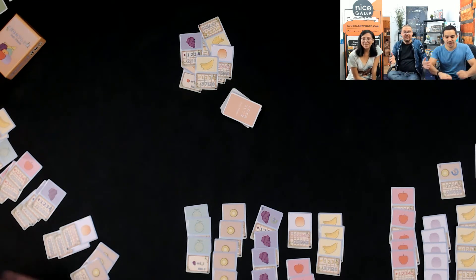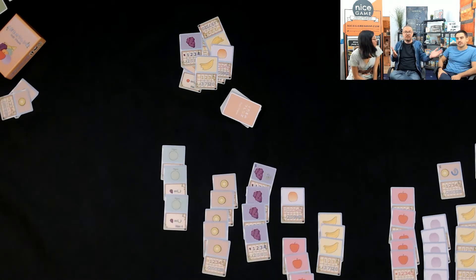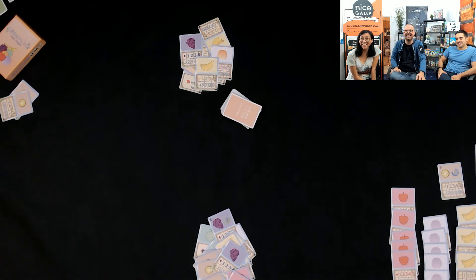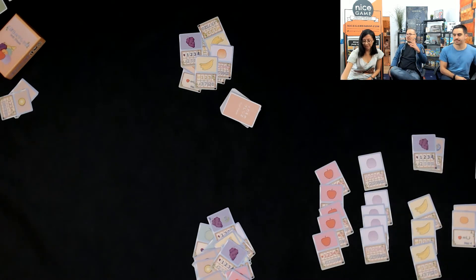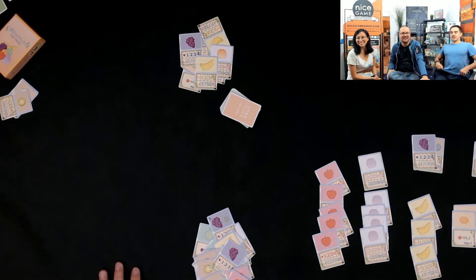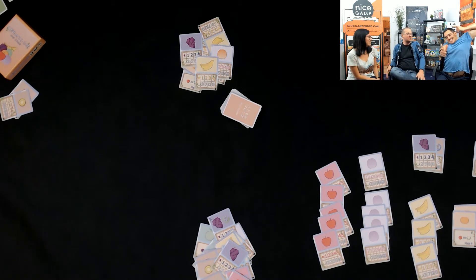That's the game. They count up: 60 points and 58 points, and Francisco has 23. So the scores are 58 to 60 to 23. Whoever gets the lowest amount of points wins — no, unfortunately not for Francisco. Let's not misinform the viewers. That was Fruit Friends with the three Fruit Friends.